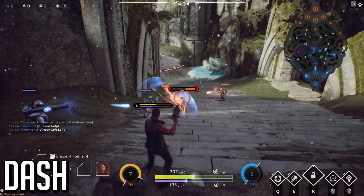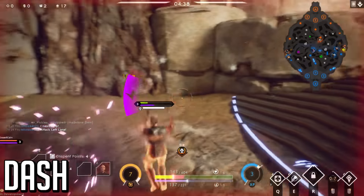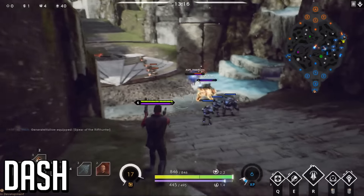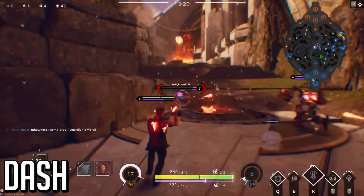Secondly, the dash. This comes across as an embarrassingly bad ability at first — if you're using it for gap closing or escape it's just not going to do much. It barely moves you, but its primary function is not chasing; it actually comes down to dodging damage.